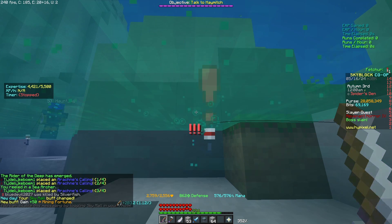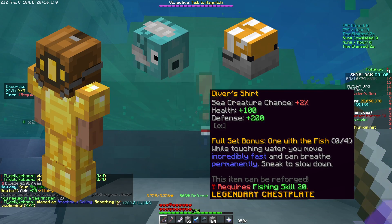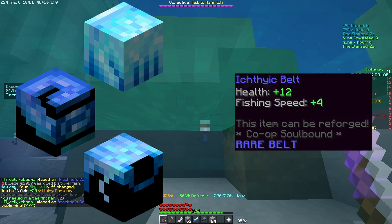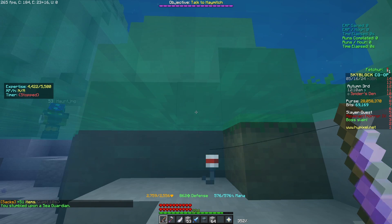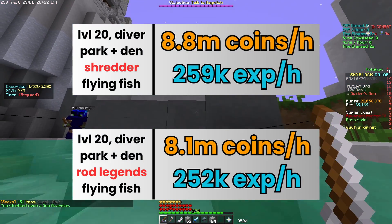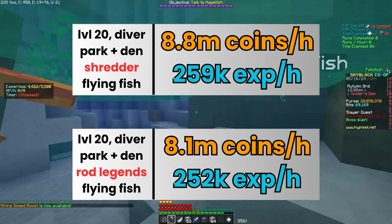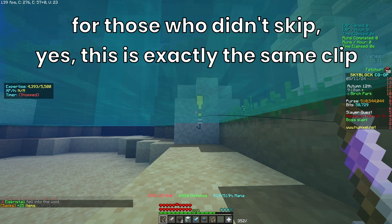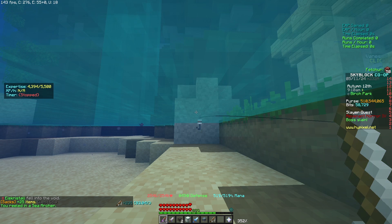Moving on to level 20: you should have diver armor, flying fish, and fish bait. The rest depends on if you have the better equipment or not. If you don't, then get a shredder and fish in the park for 40 minutes and then switch to the spider's den for 20 minutes while it's raining. Most importantly, you should fish in this particular way to kill the sea creatures as fast as possible.